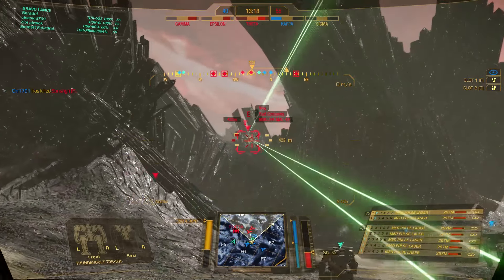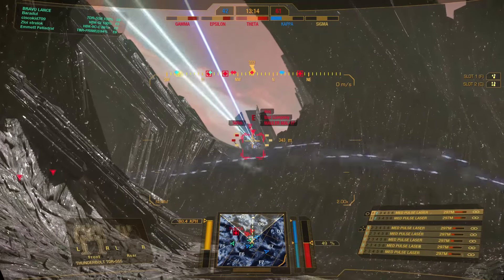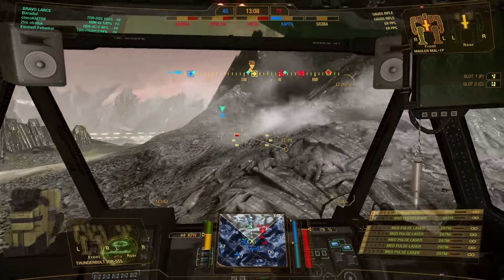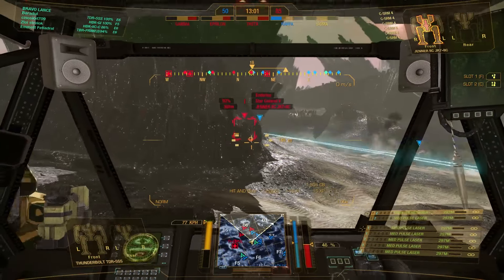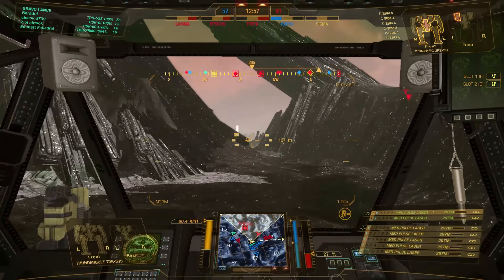Here we have our first target — it's on the ridge and it's not focusing us, so we can get close to our optimal medium pulse laser range and give him some volleys. Now that we are hot we are just getting back to cover to cool down a bit, and then we can go in again. It seems my team is pushing to the right, so we are going with them.